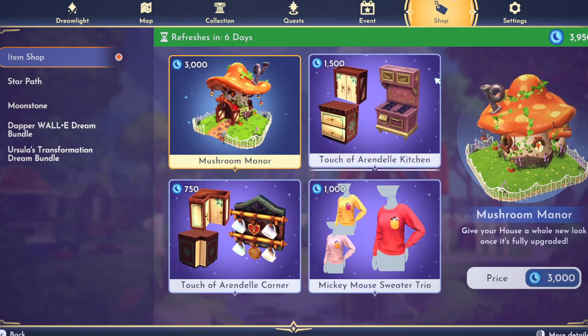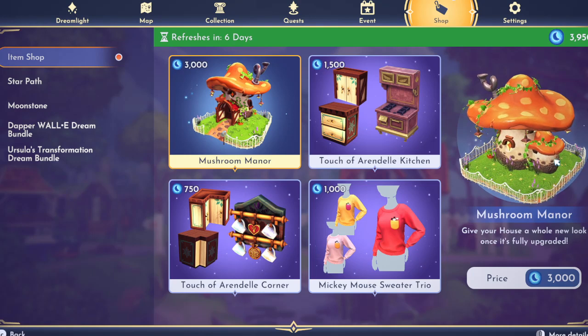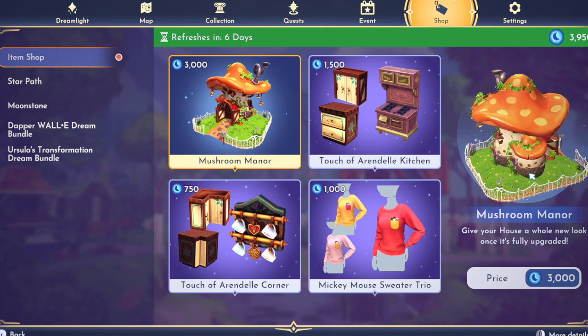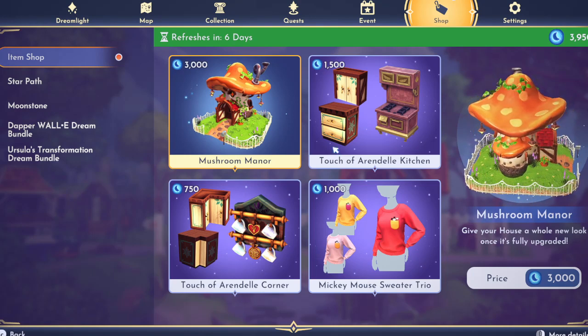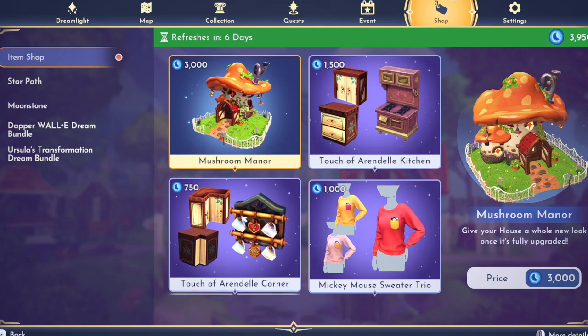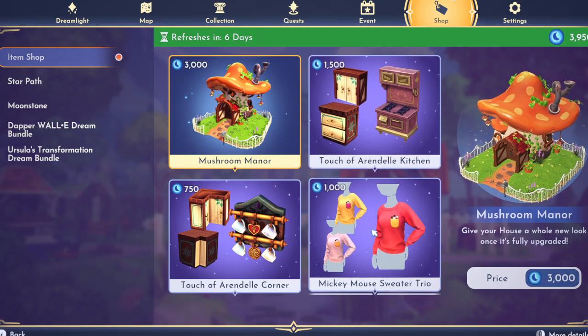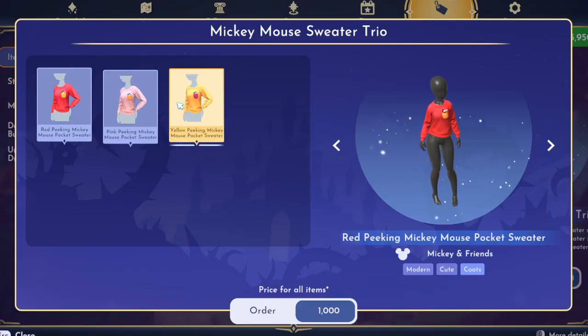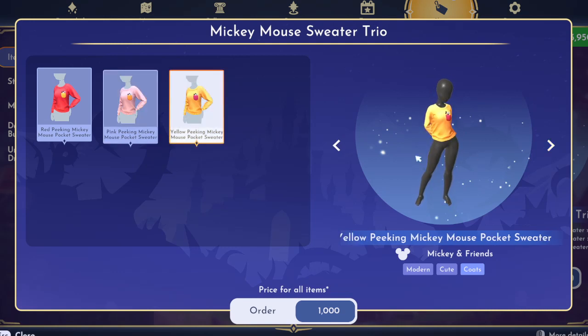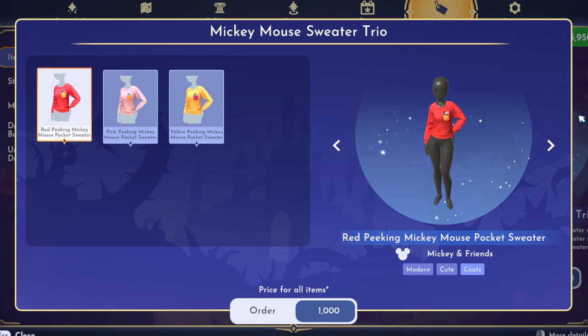Let's check this week's premium, and oh my god, there is the Mushroom Manor! So excited. There has been talk for like the last couple of weeks for this manor, so I'm definitely going to get this one. And I definitely want to get both of these Arendelle DreamSnaps. I am not a big fan of this sweater — yeah, it's cozy, but it's just not my vibe. I'm not going to waste the Moonstones on it.